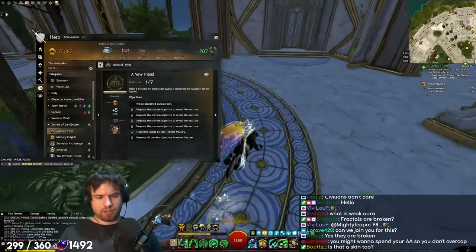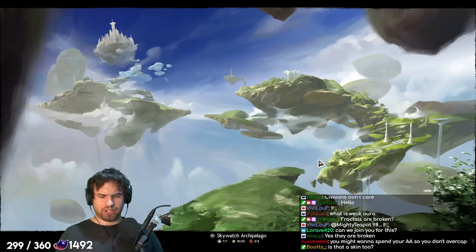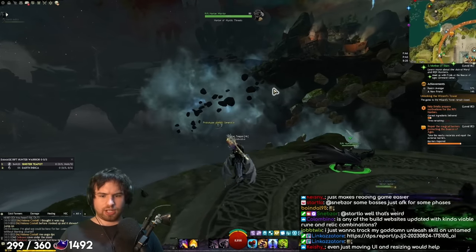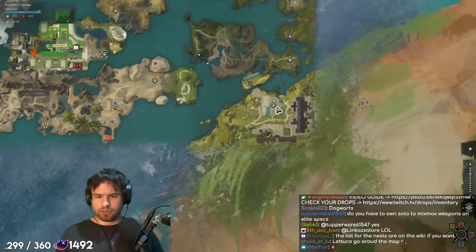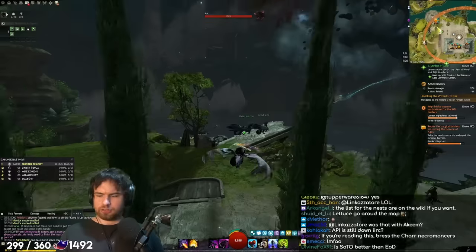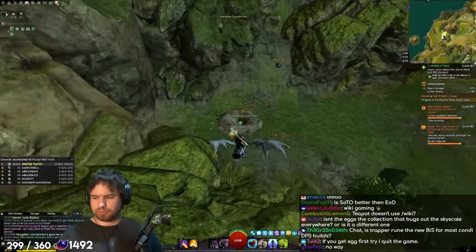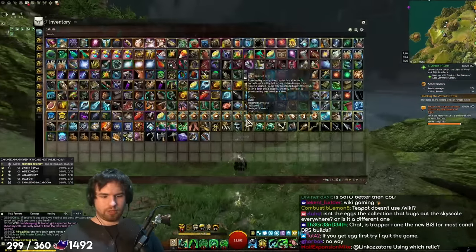Find an abandoned Skyscale egg. I presume I've seen some Skyscale nests - I'm imagining I just have to search through those. I have no idea where they are, to be honest. Apparently there's one right at the start. I will get the egg first try, guys. Check this out, gamers. Watch this. Here we go. Unlucky, I didn't get it. There's nothing here.